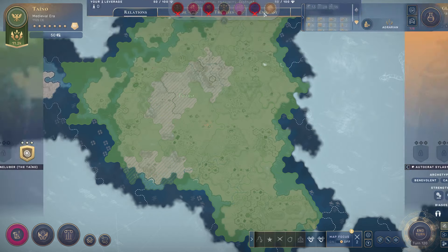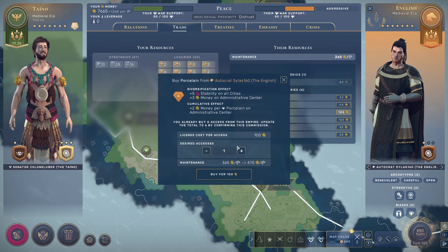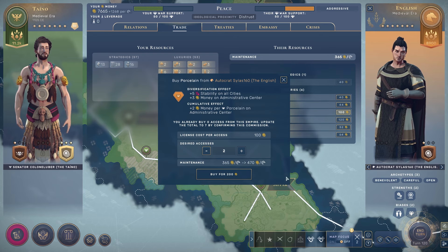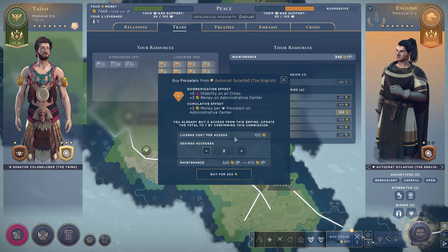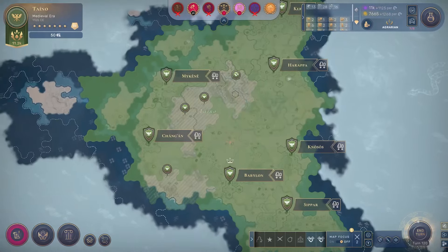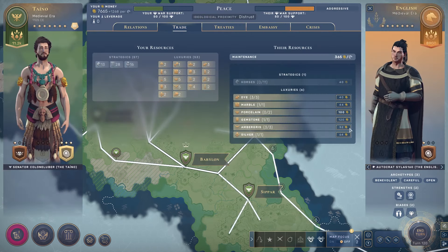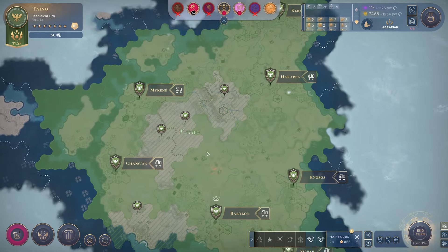There's a part of me that feels like I should just take all of them - they don't have that many luxuries. Though I think the marginal effect is low relative to the cost, because that would cost me another hundred or so, and I would get an extra two money for porcelain on administrative centers. I have a decent number of administrative centers. I was at 1268 per turn and now I'm at 1234 - basically the same. Lose a little bit of money. Oh well.